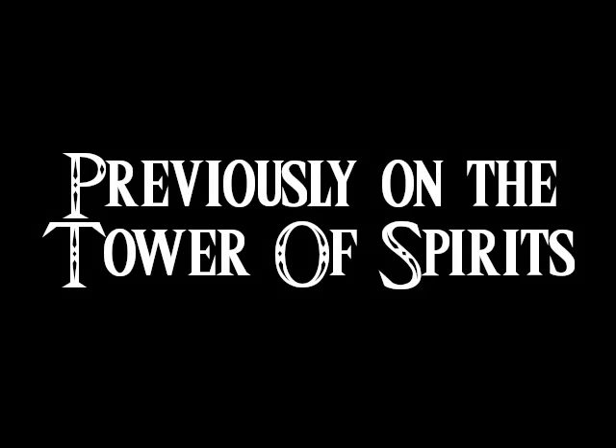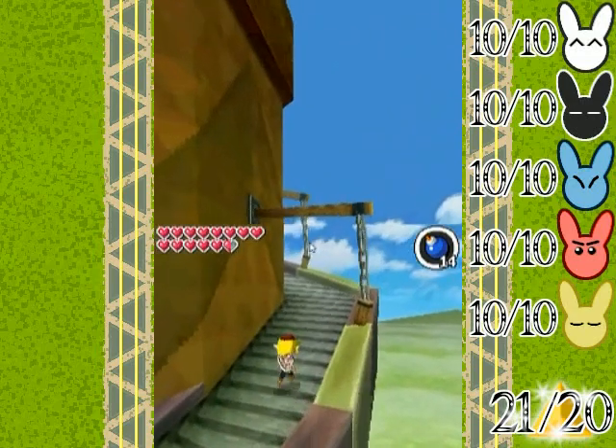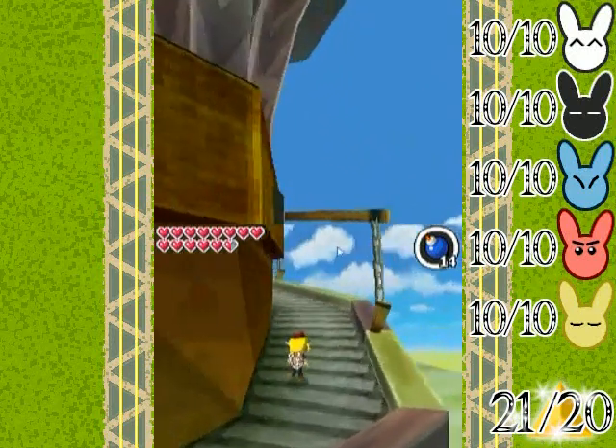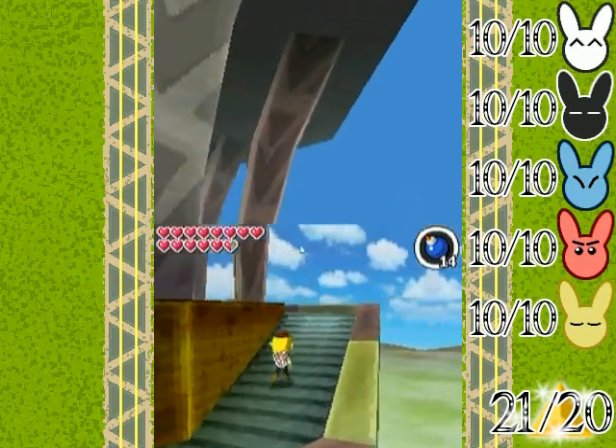Previously on the Tower of Spirits. When you get out here, you go up a long set of stairs. You wouldn't miss going up a long set of stairs, but did you notice that there are no sorts of openings to go into what this portion of the tower is like?